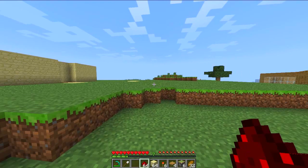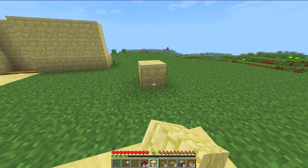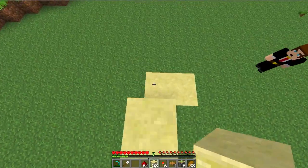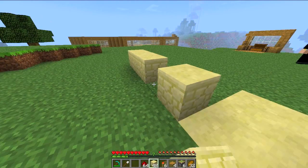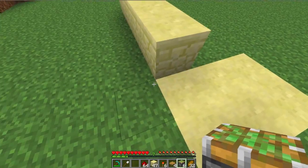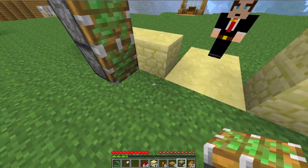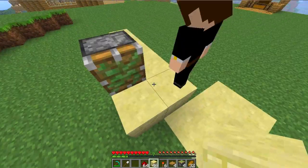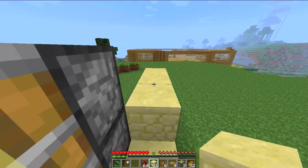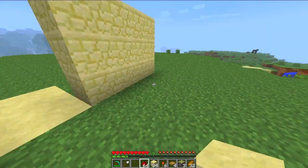So if we head over here, we can start to build one. If I just lay out a small wall along there. First, you've got to line up the three pistons on either side, one block away from the pathway, leaving a one-block gap, because that's where the block has to go, and then place the blocks in front of them. You can build up the wall around it and then do the same on the other side.